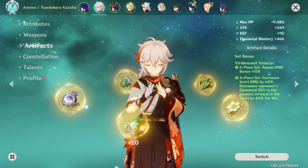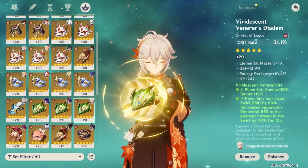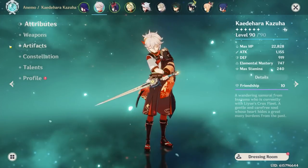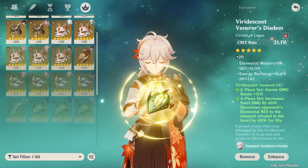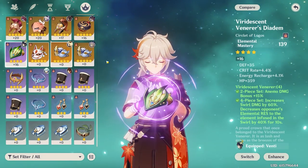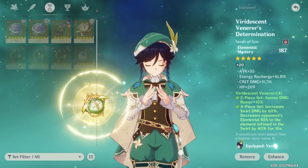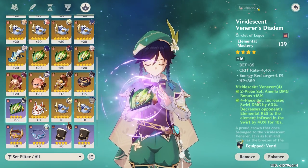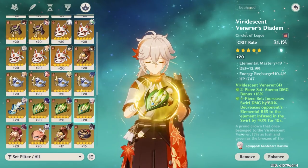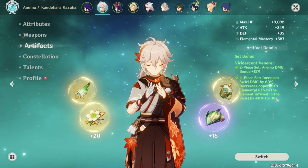Let's see Kazuha's artifacts. 4-piece Viridescent — good. All the Elemental Mastery pieces. If you don't have an EM hat, that's really the best you can hope for. I imagine you probably don't have an EM hat. You do have one on Venti, and I imagine you're running 4-piece VV on Venti too. You are. For just the Spiral Abyss, I'd swap these two around so Kazuha gets the EM hat, and you can swap it back later.